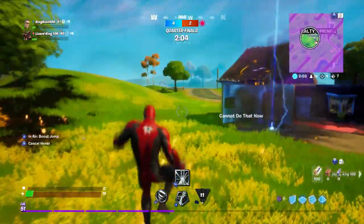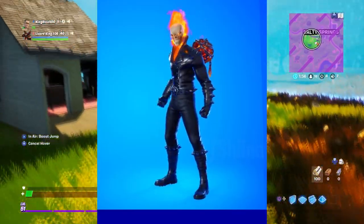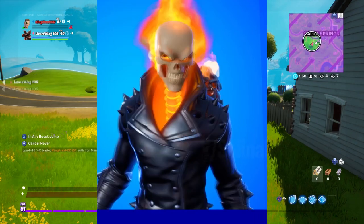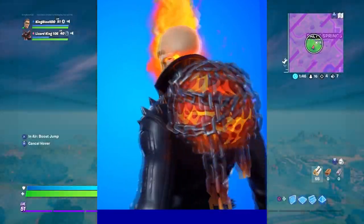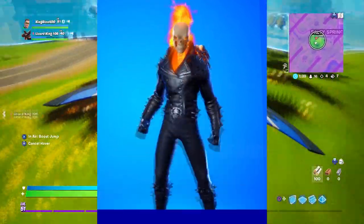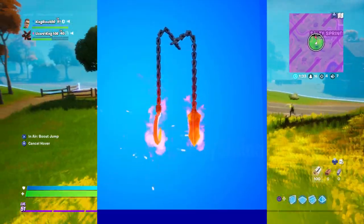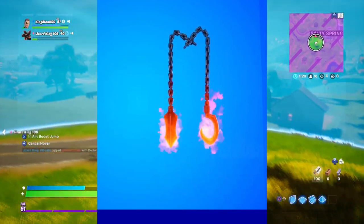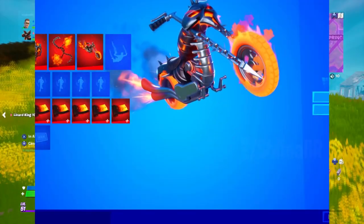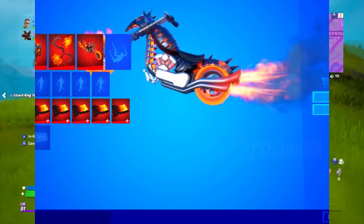If you did win the tournament, you will basically unlock Ghost Rider — they should send you the Ghost Rider skin with the back bling. You will only get the Ghost Rider with the back bling; the rest you're gonna have to pay for, which kind of sucks. I think this skin should be free — in my opinion everybody should get it. This skin is a part of Marvel, and in my opinion they should give all the Marvel skins for free because we already pay for the battle pass.